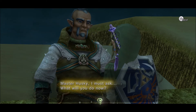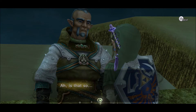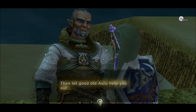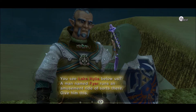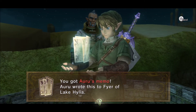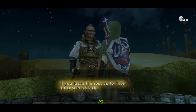Master Husky, I must ask — what will you do now? Don't tell me you plan to enter the desert and confirm my suspicions with your own eyes. Yeah. Ah, that is so. Then let good old Auru help you out. You see Lake Hylia below us? A man named Fyer runs an amusement ride of sorts there. Give him this. You got Auru's memo — he wrote this to Fyer of Lake Hylia. Long ago I saved this man Fyer's life, and now he cannot refuse me if I ask a favor. If you leave the rest up to Fyer, all should go well.